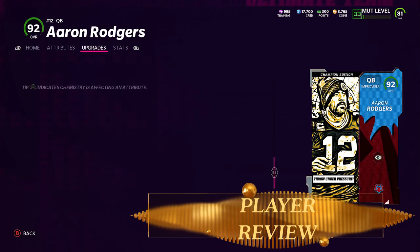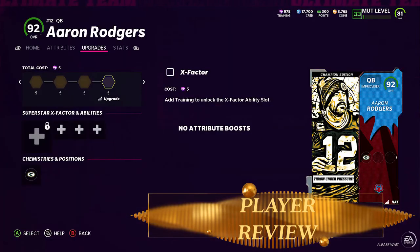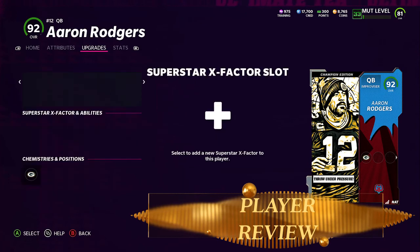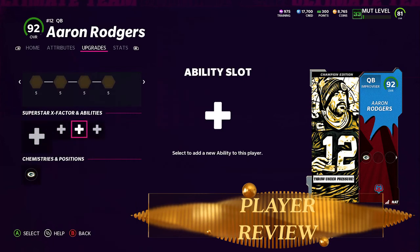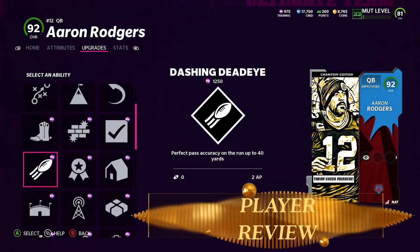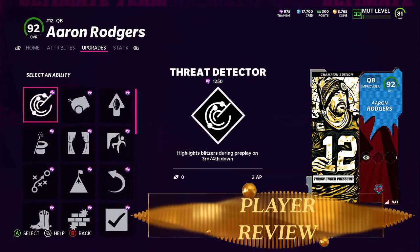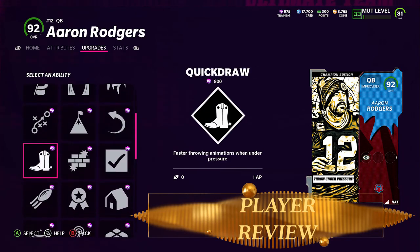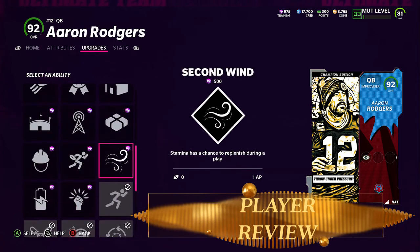Aaron Rodgers — he's here guys, not cheap, and you're gonna be disappointed in his abilities, but that doesn't mean he's a bad quarterback. No gunslinger, no escape artist, no hot route master. Which means when this guy gets more upgrades he's gonna have amazing abilities, but powered up he gets none of it, and that might be disappointing for you guys.